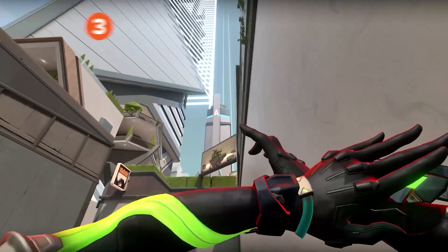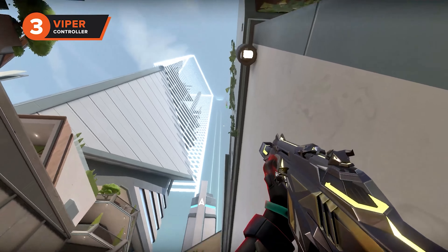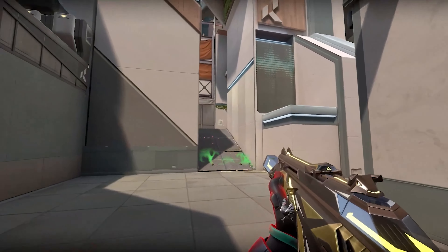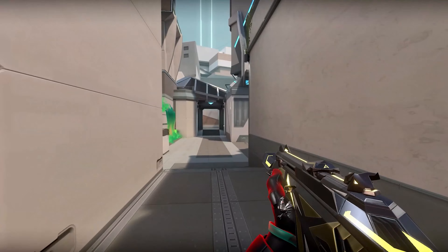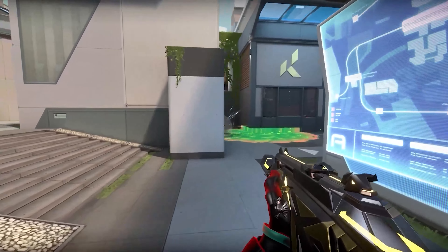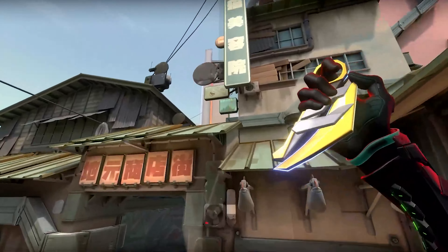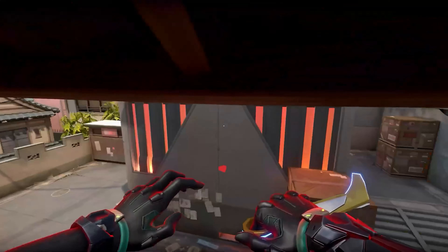Taking the bronze medal for third place for the best Valorant agents on Split is the second controller of the list, Viper. Viper on Split can be one of the most effective agents at taking control of the spike sites, and more importantly, mid. The verticality on the map and the lack of map ceiling means that Viper has some awesome lineups you can learn with her Snakebite, Toxic Screen, and Poison Cloud.